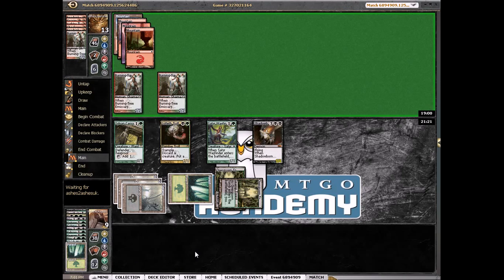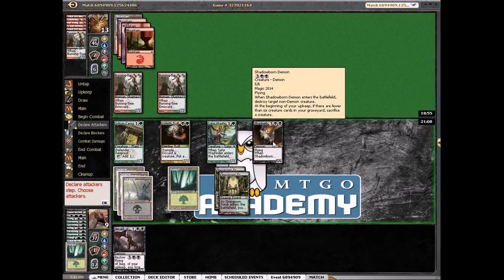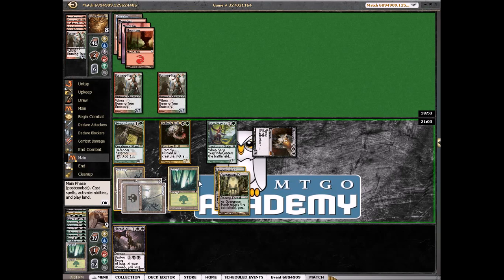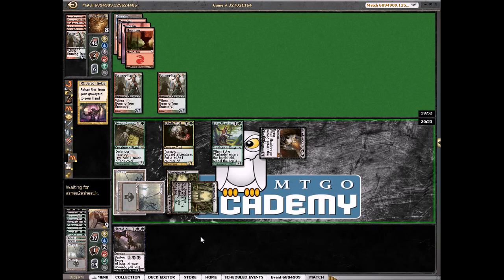We could also wait till our turn to sacrifice the lands so we could use the mana from them. He can't burn us out quite yet — he only has 2 cards in hand. If he just throws burn spells at us the turn is pretty bad. Herald's Format could be good — we could put it here and attack for 10, put him to 3, but I think it's just too risky. So we'll just attack here and we have a kill next turn. We'll tap these, activate Jared, sacrifice our basic lands — nothing punishes us for non-basic lands in standard right now.